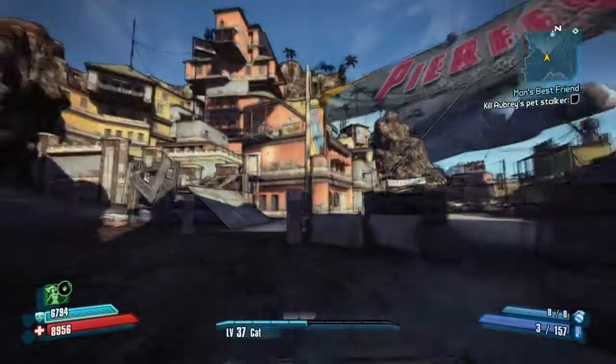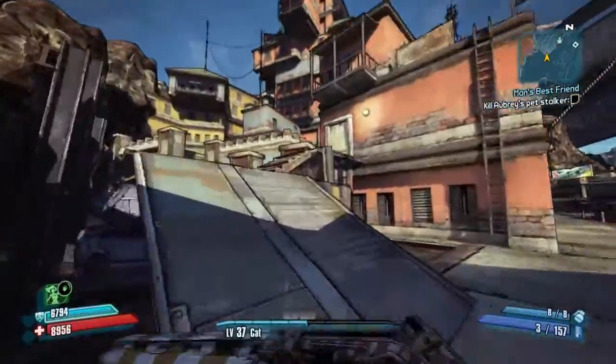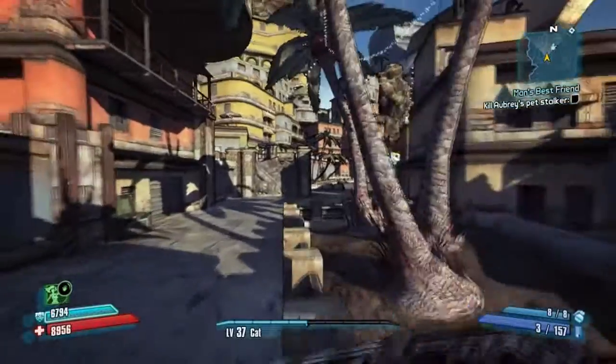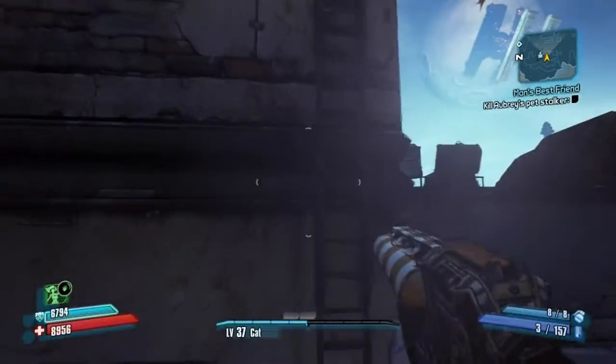To find the two chests and complete the secret challenge, I ain't afraid of heights. Just follow where I go from the entrance to Oasis and you'll have your two chests full of loot and four badass points in under a minute.